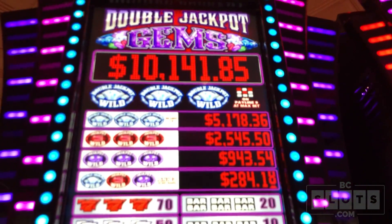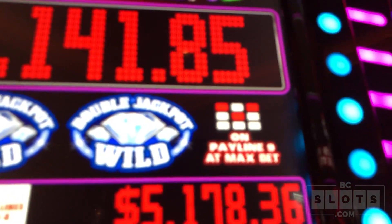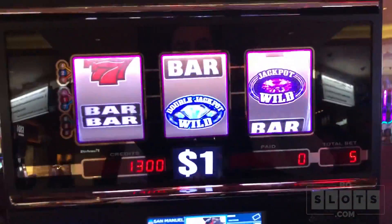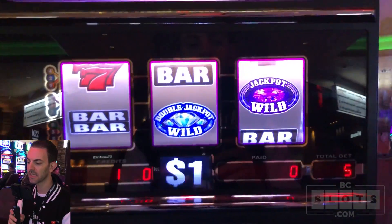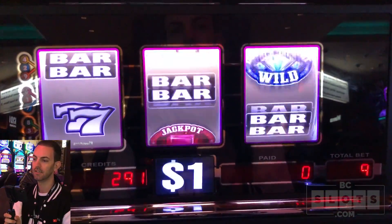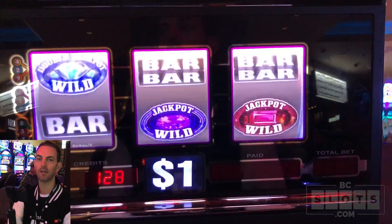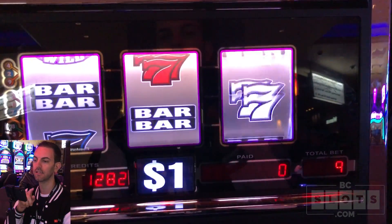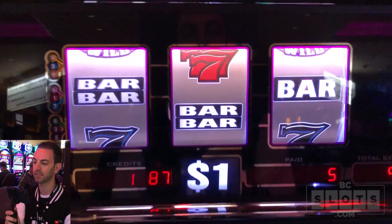Then $5,000 for the exact same one but only on lines 1 to 8. So that $10,000 you can only get it on line 9, which is right there. Let's get started then. San Manuel Casino, be nice to me today, please. Max bet, off we go. Nine line game — three horizontal lines, a couple diagonal and a couple V shapes.